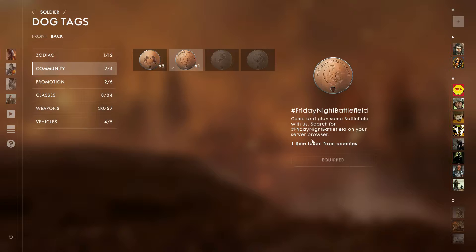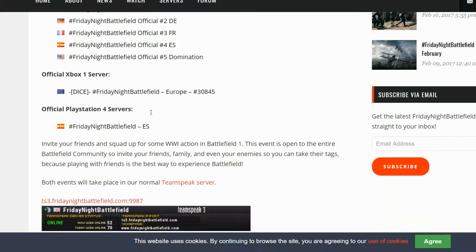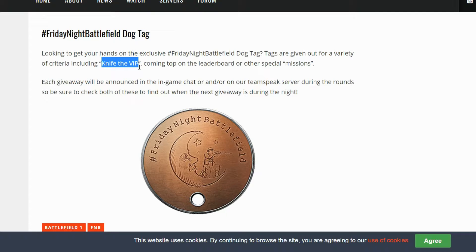So what you want to do is head over to the FridayNightBattlefield.com website and you'll see blog posts. Go to the corresponding date that you wish to play and have a look through that post — it will tell you the requirements necessary in order to grab that tag for yourself. In this case it was to knife the VIP that was on the server at the time, which is usually a DICE developer or an EA staff member.